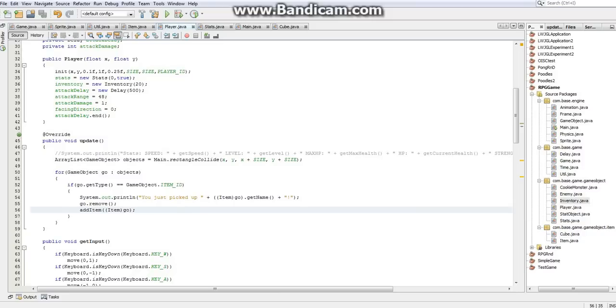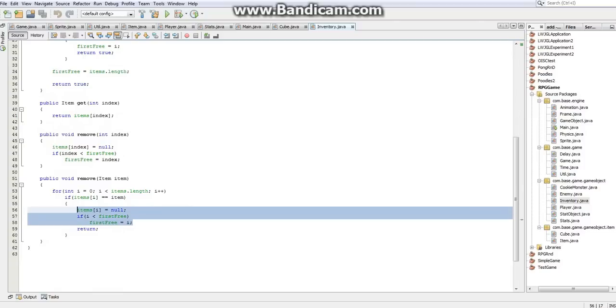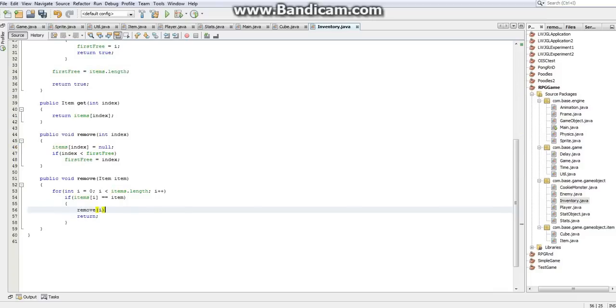The next thing I'm going to clean up is the inventory class. Now this is actually really easy cleanup — there's pretty okay for the most part. The only thing is, this code's the exact same thing as right here. So just to make it a little bit more flexible, I'm just going to call remove sub i, and it makes it a little bit simpler and just a little bit nicer. So yeah, that cleans up the inventory.